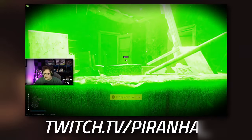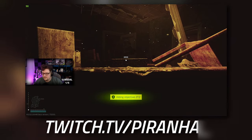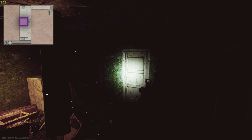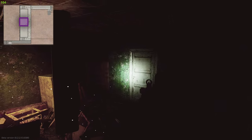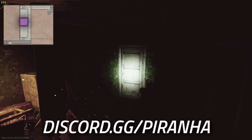I'd also recommend turning off your flashlight - being dark means people might not think you're in here. Bear in mind when placing the items they take 30 seconds. If you plant for 30 seconds, then open your inventory and close it again and plant again for another 30 seconds, it does just refresh the planting meter.